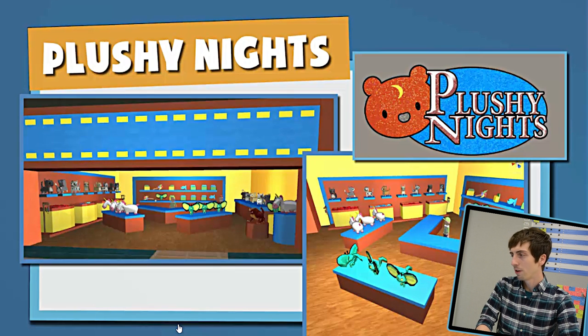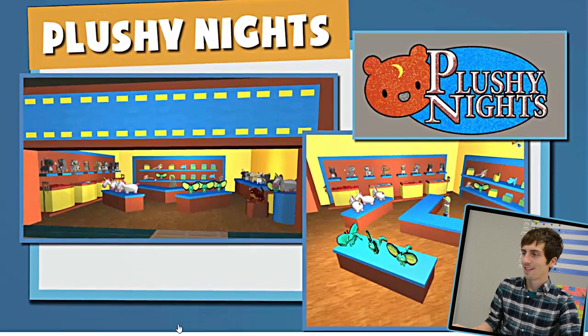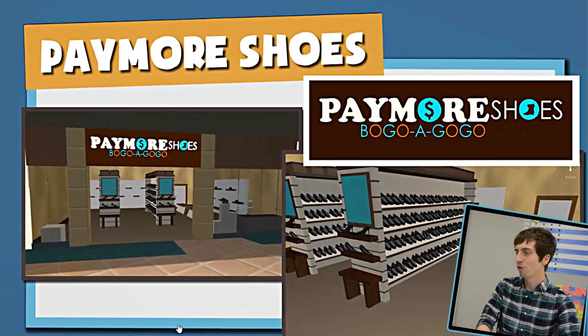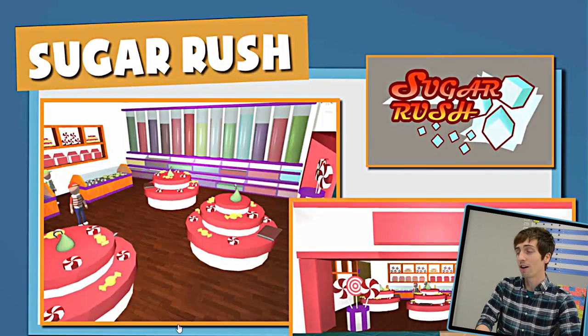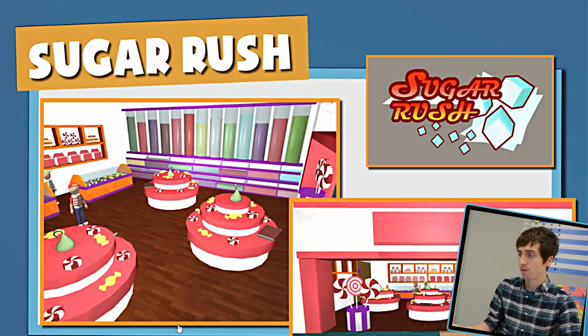First is Plushie Nights, a toy store where they sell stuffed animals. Then there's Paymore Shoes, which is kind of like a Payless — it still needs some color, but the dull look kind of works even for playtesting because Payless Shoes are such boring places. And then Sugar Rush, which is the opposite: a very bright and playful candy store. So all five of the stores you've just seen are ready for playtesting.